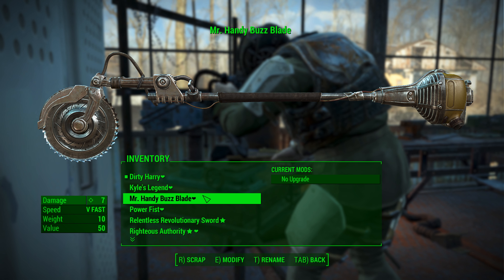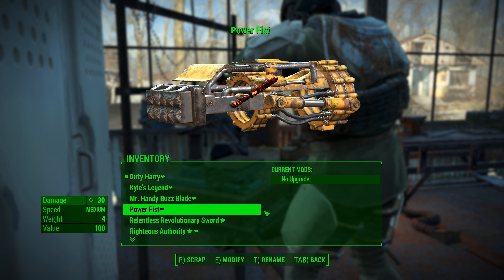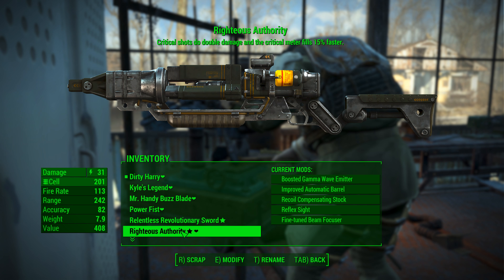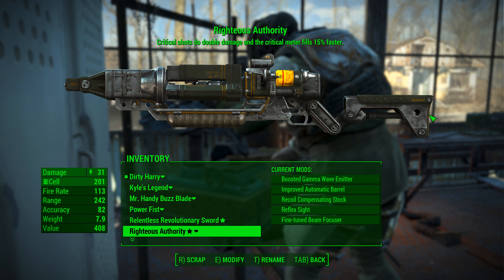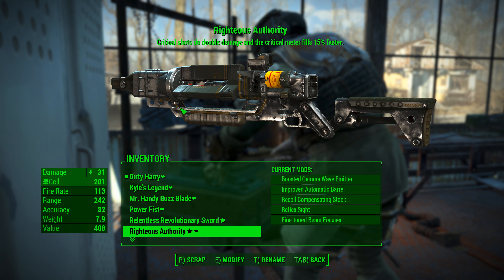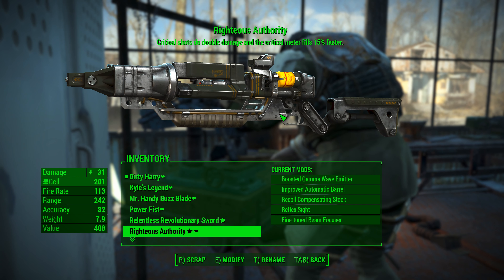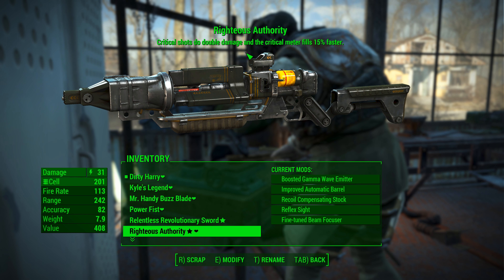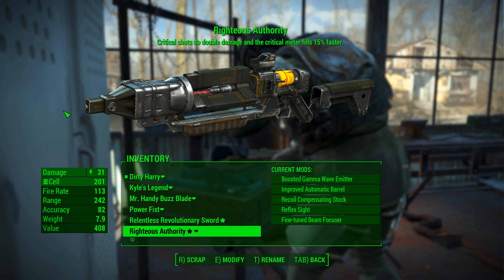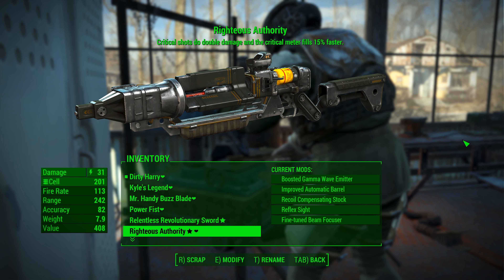Got this Mr. Handy buzz blade, which is basically a circular saw blade from a Mr. Handy on the end of something like a weed whacker. Haven't upgraded this much yet. Got a power fist — just picked this up, a classic Fallout melee weapon. Righteous Authority is one of my go-to weapons — it's an automatic laser rifle with a rotating automatic barrel, reflex sight, and recoil compensating stock. This is really high damage, and you can actually modify special weapons. It says critical shots do double damage and the critical meter fills 15% faster. When you make a weapon automatic you usually give it significantly less damage but high rate of fire — this thing will tear guys up pretty good.